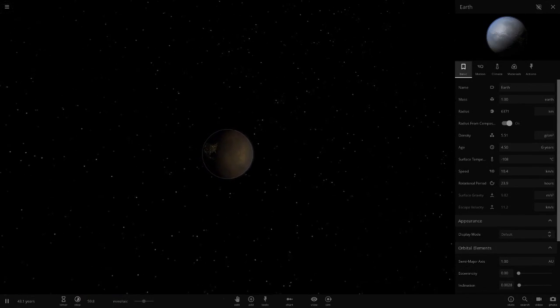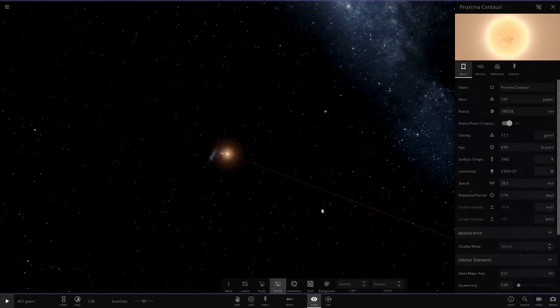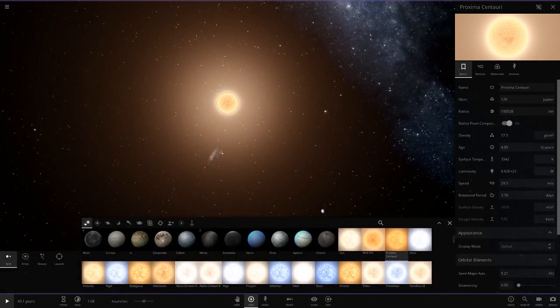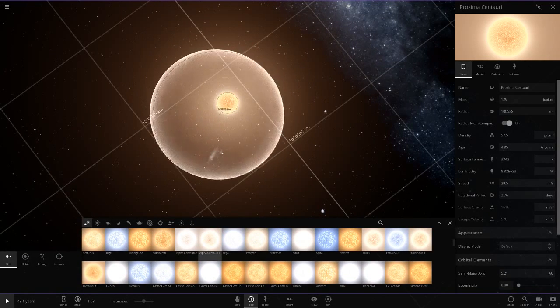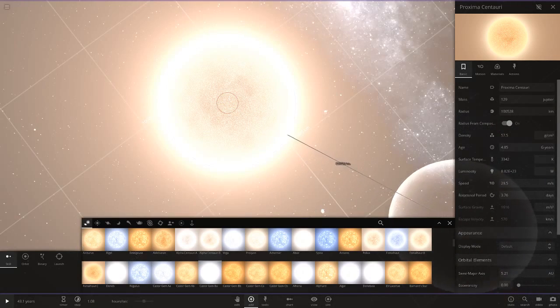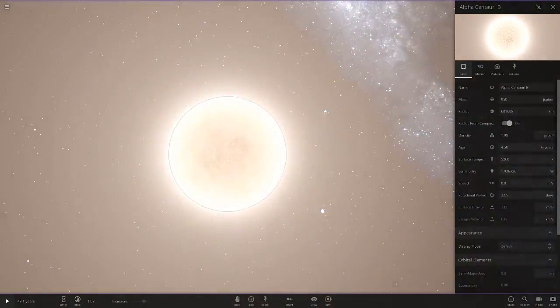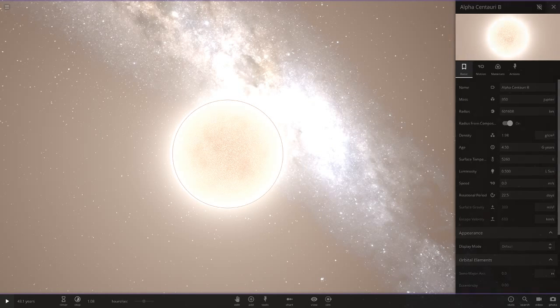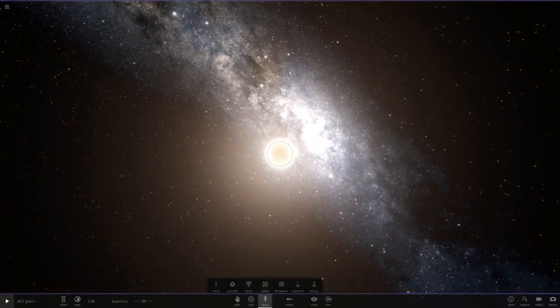Now we're going to put in Alpha Centauri B - I've never really used this star before. Alpha Centauri B is an orange dwarf star. If the Sun is a yellow dwarf, this is an orange dwarf - it has less mass, it's colder, and its luminosity is only half of the Sun. Let's place it there and hit play.